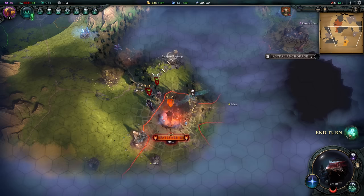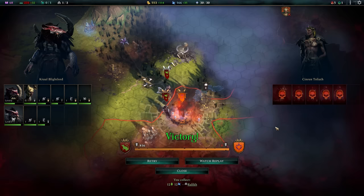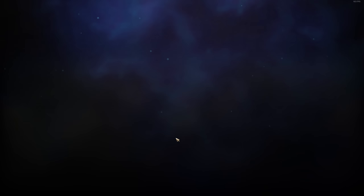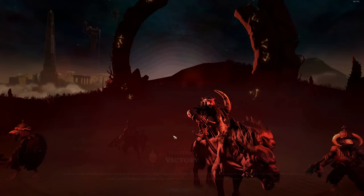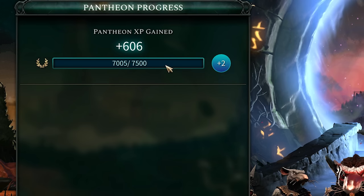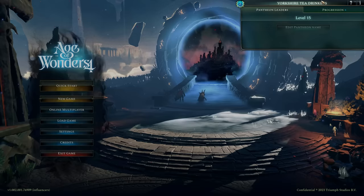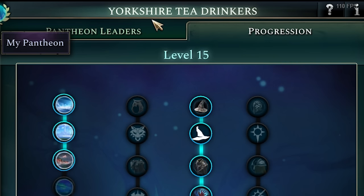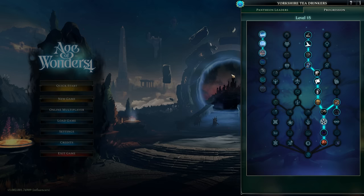And just like this on turn 13, ladies and gentlemen, the game is over as we've just captured the enemy capital city. This does work on pretty much any difficulty — you don't need to play on the easiest, it just makes it faster by about two turns. In doing so, we've killed the enemy AI — he's the only other person in the game, and that means we win. Winning the game gives you 500 experience, which is drastically more valuable than anything else. We've just won the game — it really is that easy. And would you look at that, ladies and gentlemen, that's an immediate level up — two pantheon points we gained. Another glorious win for the perfectly balanced Yorkshire tea drinkers. This is exactly how the developers intended you to make your way through the game.